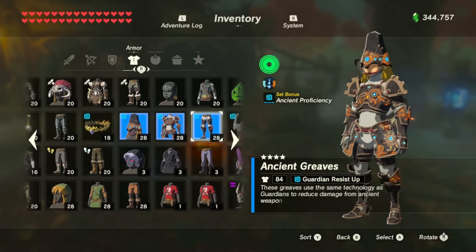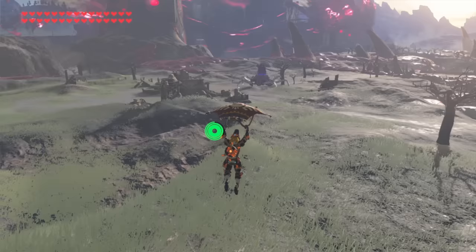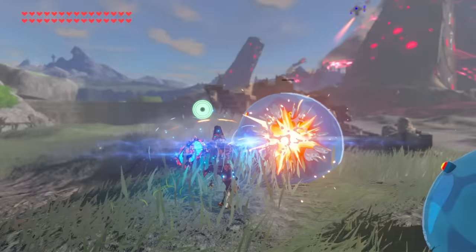Hey, bananas! Nanners! We've got the ancient clothing all the way upgraded, four stars across the board. Now let's see how much damage we do. This is gonna be insanity. I'm excited to see what this does with a guardian walking around down there. We don't have the attack meals yet added onto this thing — that's gonna stack it even more.